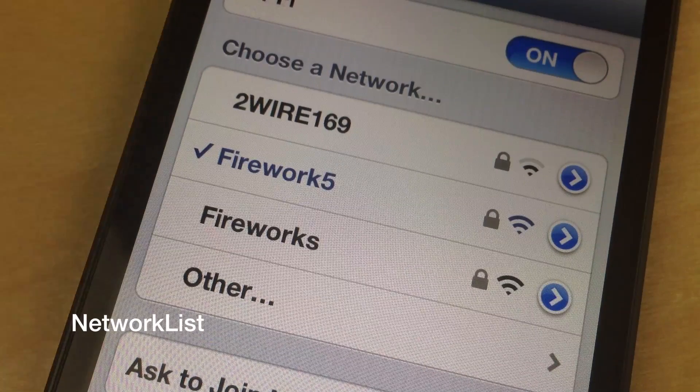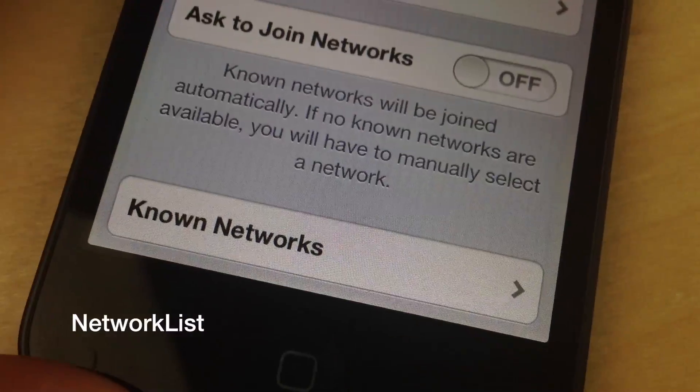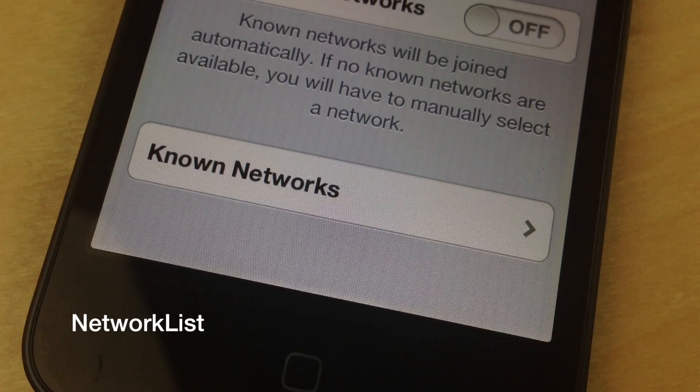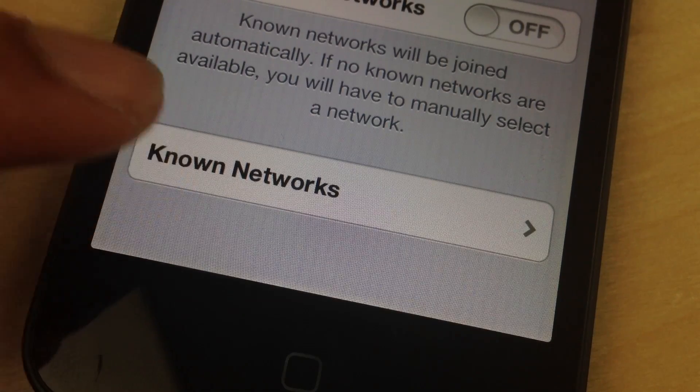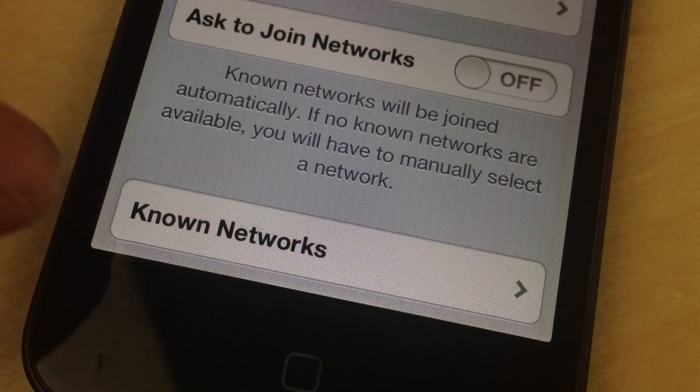How's it going, guys? This is Jeff with iDownloadBlog. We are talking about Network List today. This is a tweak that will save your known networks and allow you to go back, look at the network SSID, look at the password, copy the SSID, and copy the password.